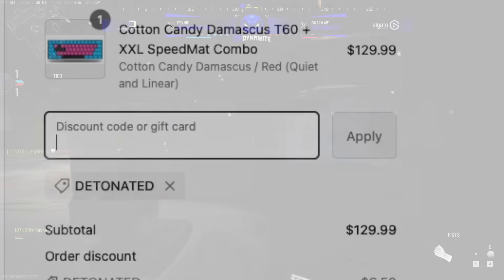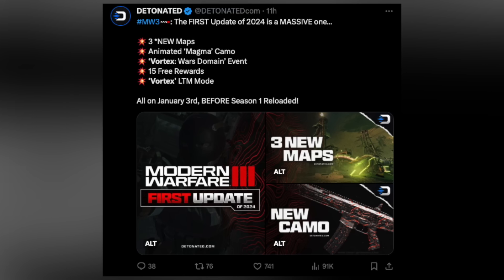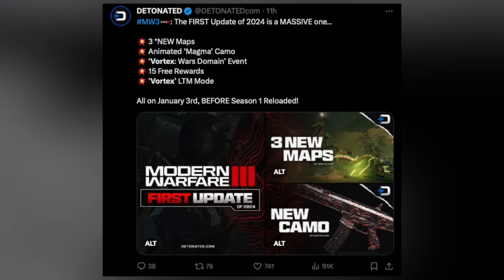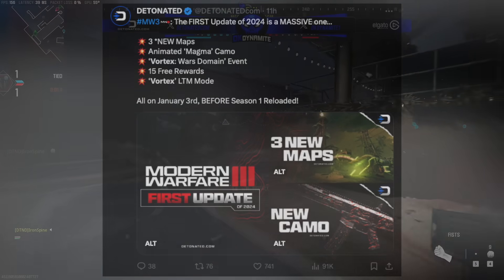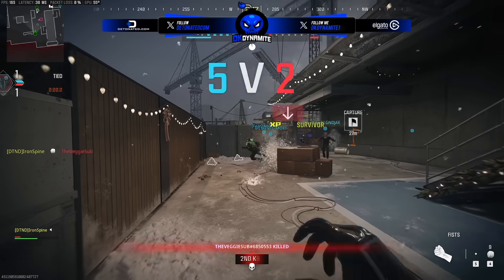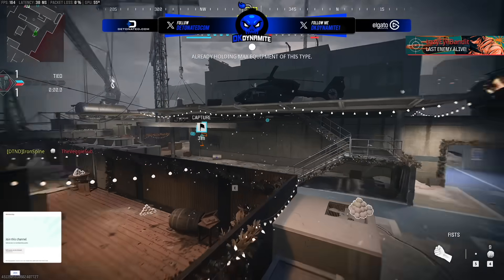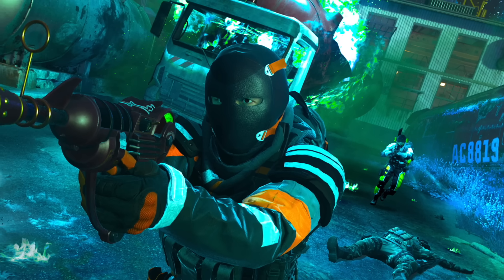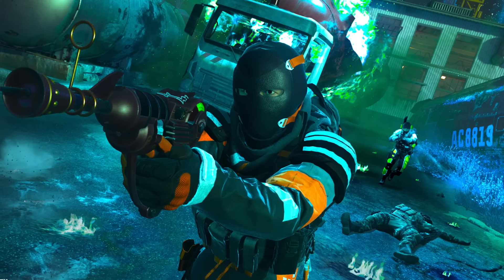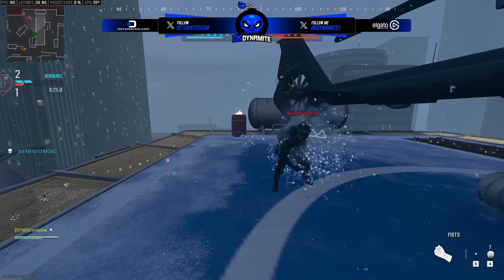Tomorrow is the first major content update of 2024 for MW3. We're getting the Vortex event, which features three remixed maps — Scrapyard, Rust, and Quarry. We also have the animated magma camo, free Vortex cosmetic rewards called cataclysmic rewards, and the Ray Gun LTM for multiplayer, which will be played on those three map remixes.